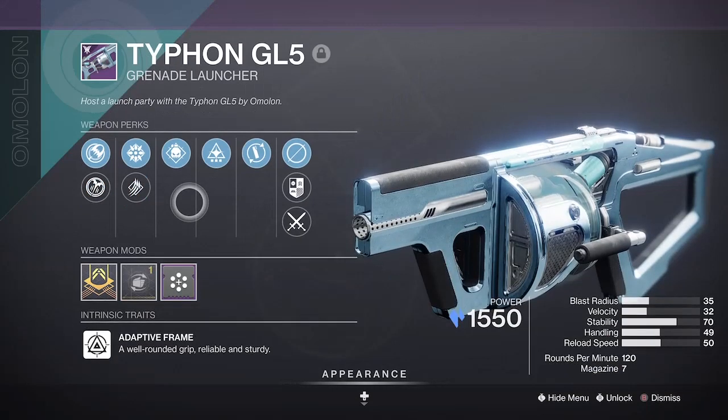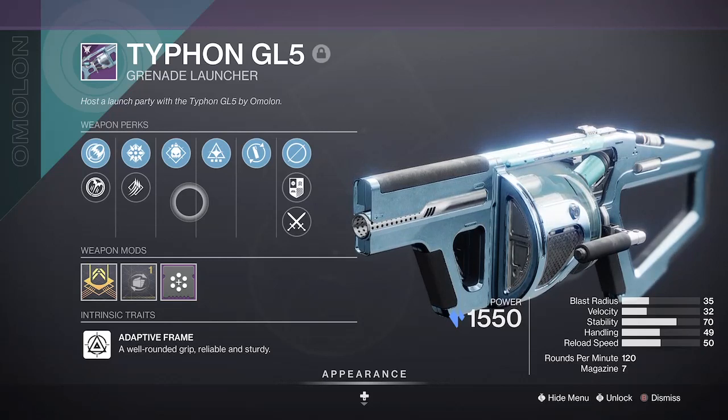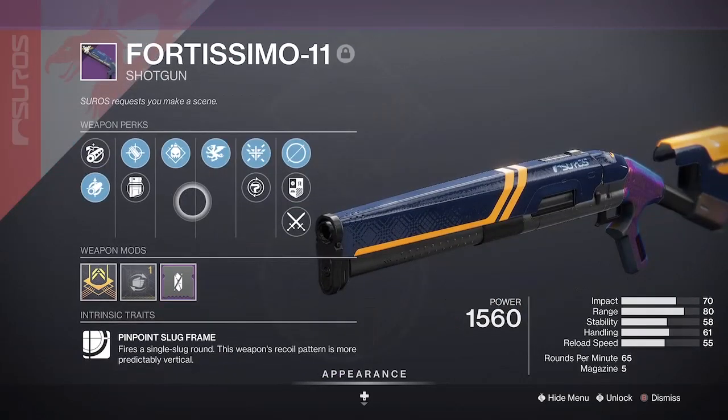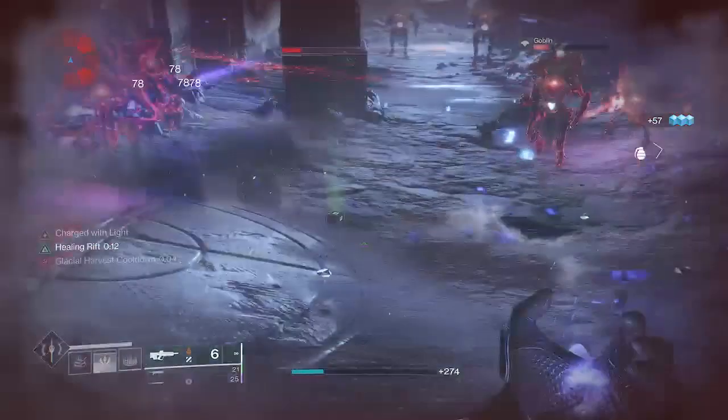The new Typhoon GL5 can also roll with this — it makes for some great area clear. You can run it with the IZI for a bit of damage, and the Batissimo can also roll with this. I haven't got it yet, but Demolitionist and Wellspring can roll on it.